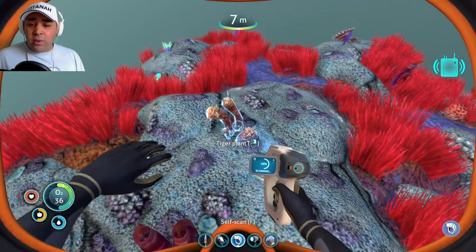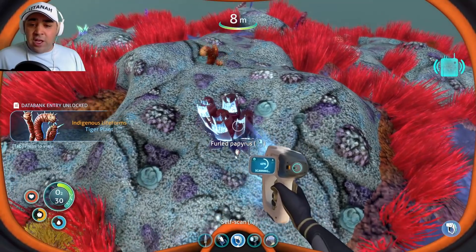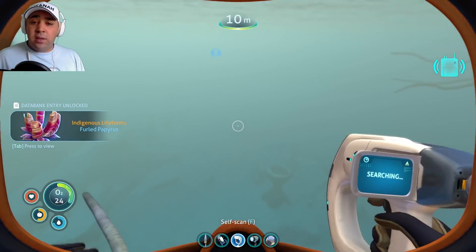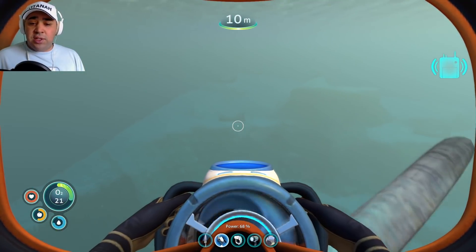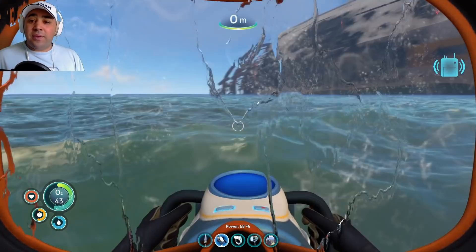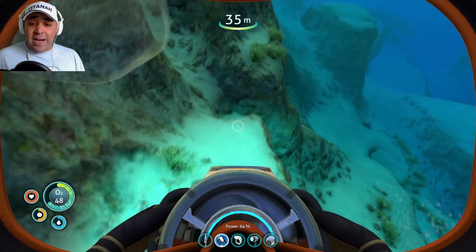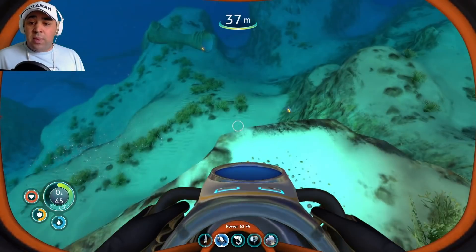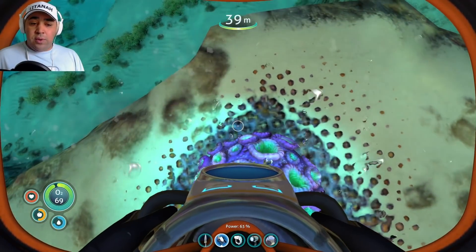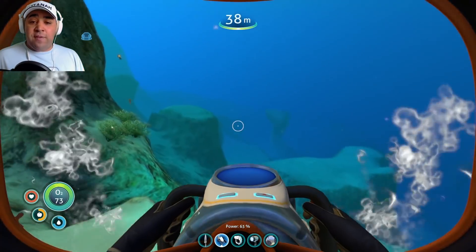Tiger plant - what are you? Scanned! Look, we're moving back because the thing's moving. I don't know if these tentacles will sting me or not. Where's the life pod gone? Oh it's over there. At least we've got some light now. Let's stay here and get some air bubbles from this brain coral - they come up in threes.